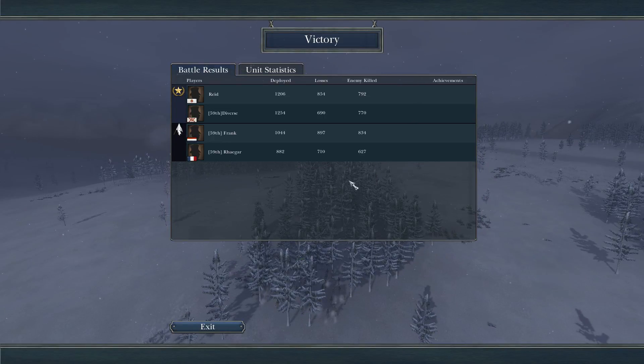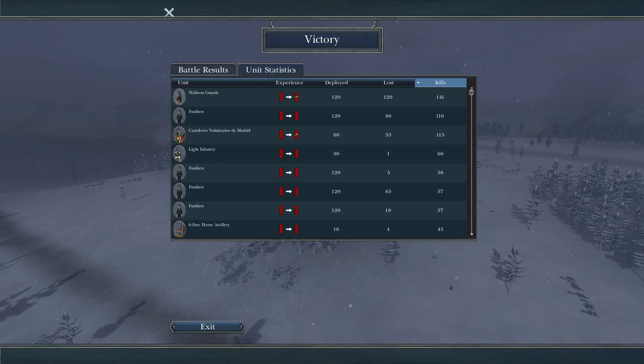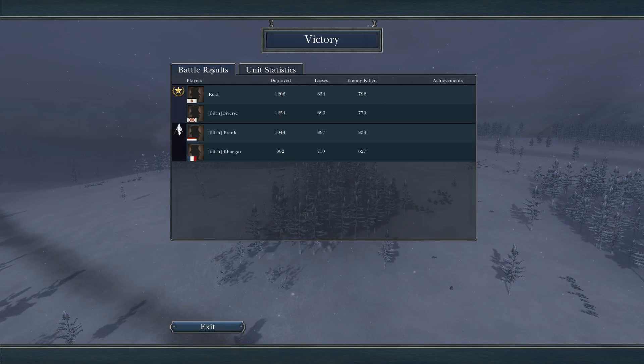And there we have it — we actually picked up the win. A very, very good performance from everyone, a really fun game. Let's see the stats: I deployed 1,254, Reid deployed 1,206, Frank deployed 1,044, and Rhaegar deployed 882. Frank lost the most with 897, and he also killed the most with 834. My unit stats: the Walloon Guards leveled up one, and the most kills went to the Walloon Guards — no surprise there. Well, hope you enjoyed this video. If you did, make sure to leave a like, and I'll see you guys next time.